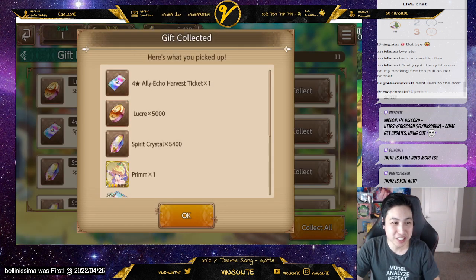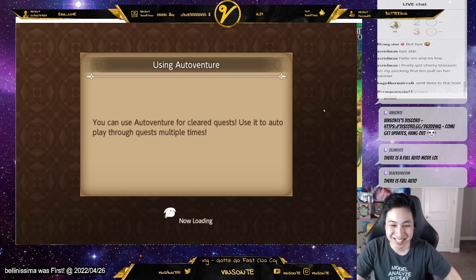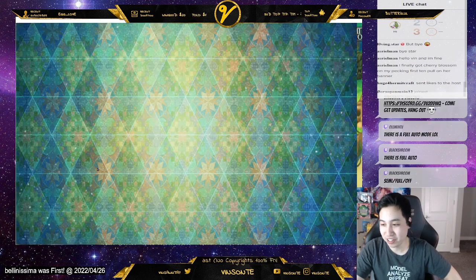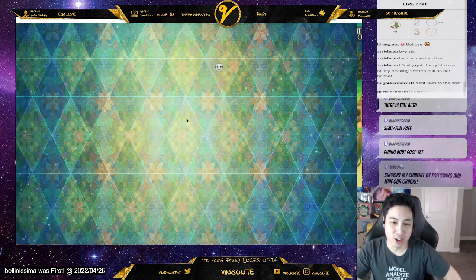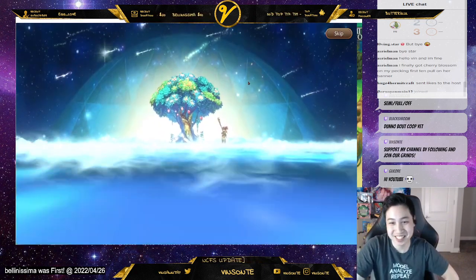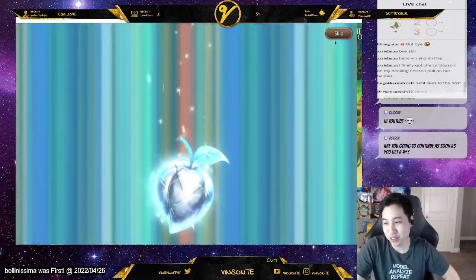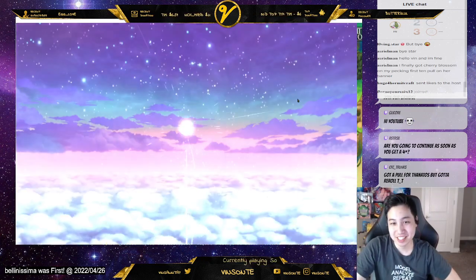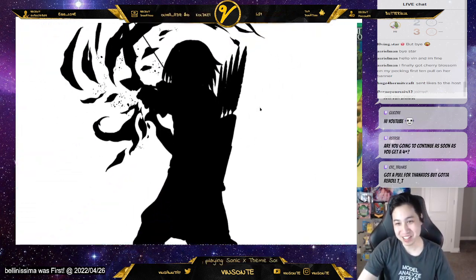Apparently there's full auto mode, but is there full auto mode in co-op? That's the question. You grab your gift box, grab your thing, go harvest, do your free pulls. You get two temples, so a good indicator is to try to get as many four-stars as you can. If you're on element that'd be great, if not that's fine too, because you want to get a nice balanced team.